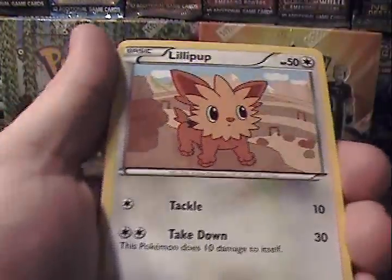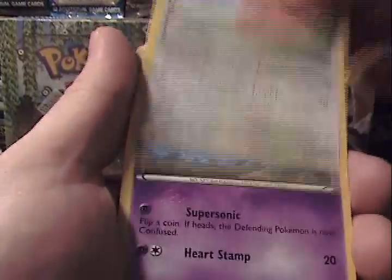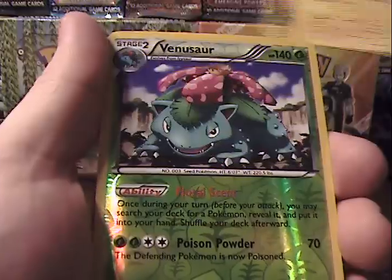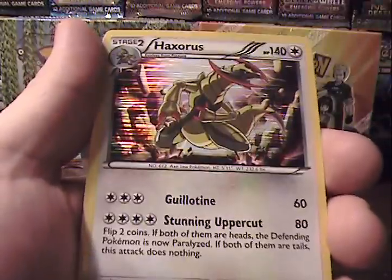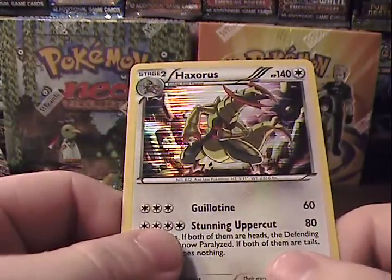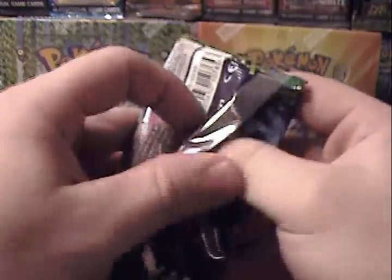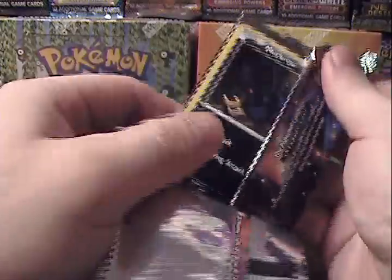Next pack: Lilipup, Dynamo, Klinklang, Chansey, Woobat, Palpitoad, Old Amber Aerodactyl, Jolteon. Ooh, here we go — Venusaur Reverse Rare! I do like that card. And Haxorus Holo. Let's see, that's my third Haxorus Holo. Pretty impressive really — the number of holos I get is rather impressive.